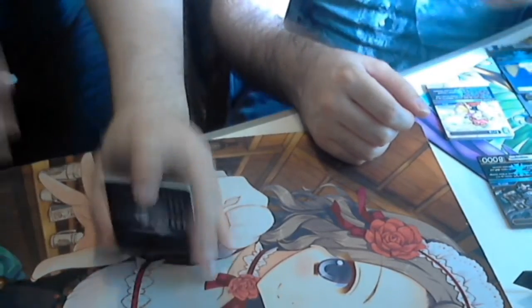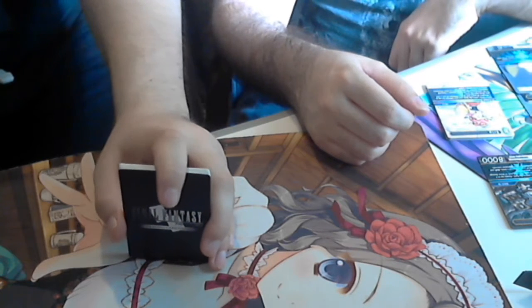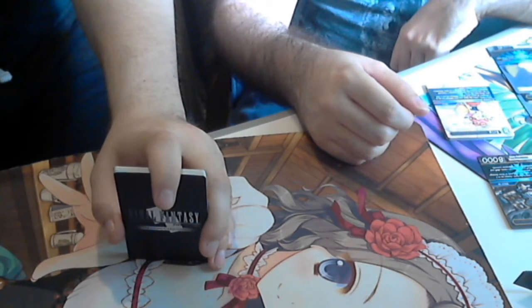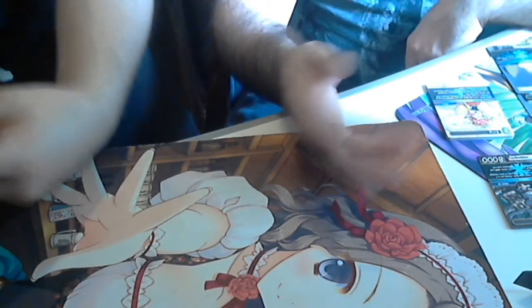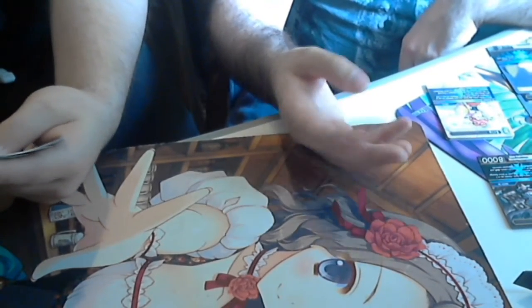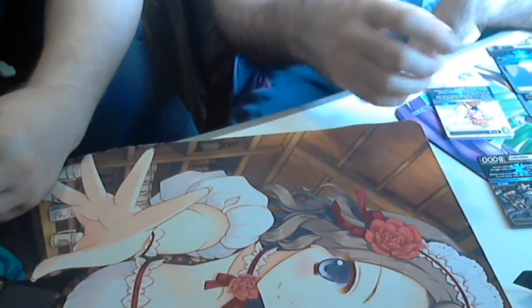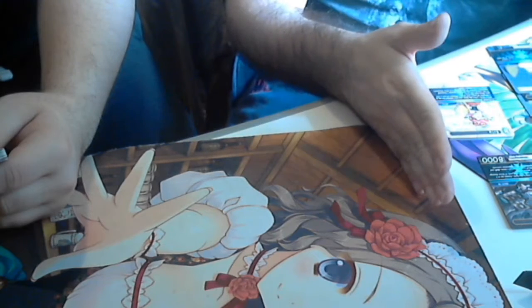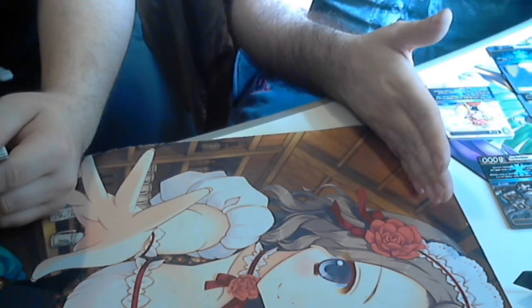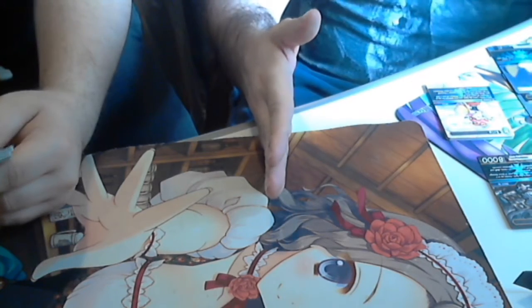Welcome back to the Fallen Sanctum Show, part two of this Final Fantasy card cracking session. We're going to go over what cards we got — we're not going to be comparing legends. We'll go all the way from commons, then the foil section, and then all the way to the legendary and legends.